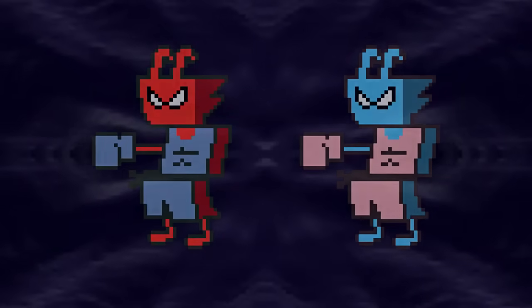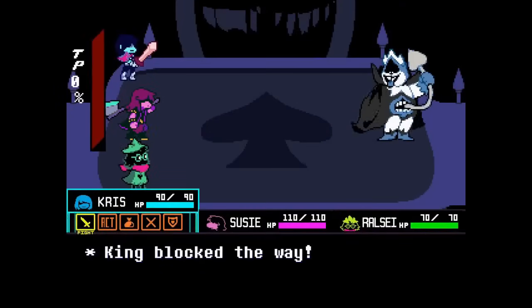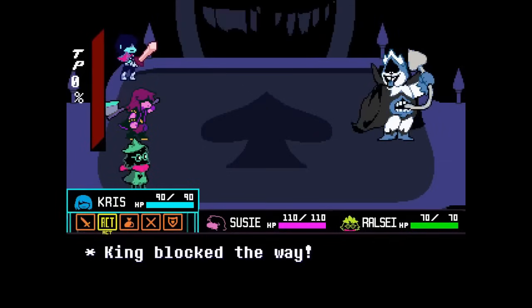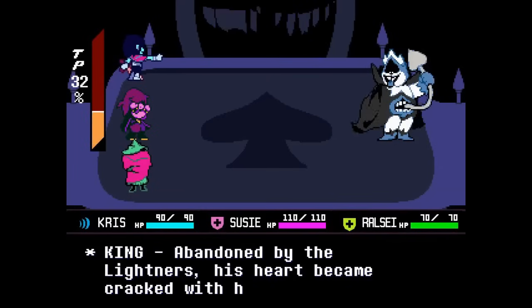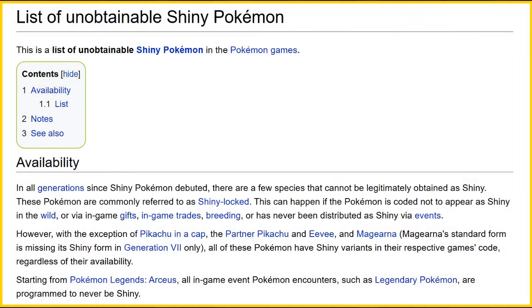Technically I could end the video here, as I have now covered all of the recruitable enemies encountered in Chapter 1. Giving shinies to the bosses wouldn't really make sense since you don't recruit them or fight them multiple times. However, the hyperfixation within me was too strong, and the idea of tackling Chapter 1's bosses was just too enticing, so I decided to go the extra mile. You could think of this as a reference to shiny locking, which is a phenomenon in Pokémon games where certain shinies are inaccessible in normal gameplay and can only be found in the code.